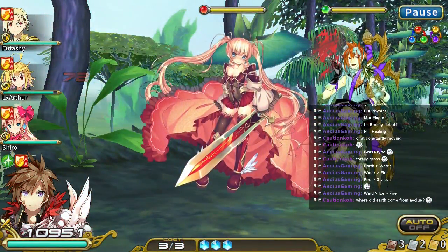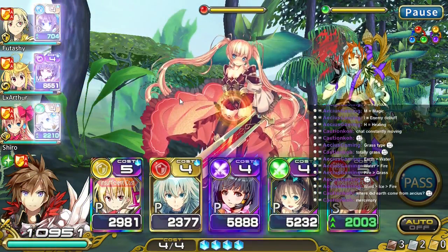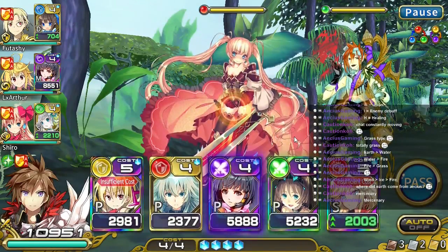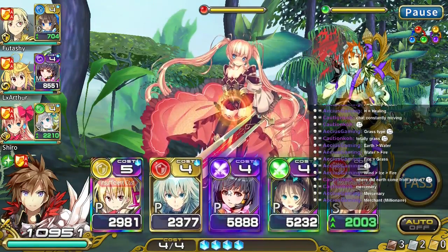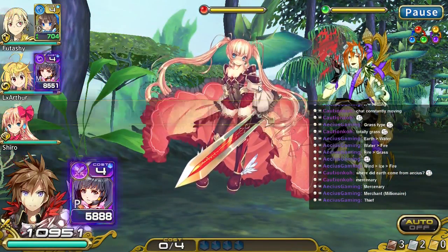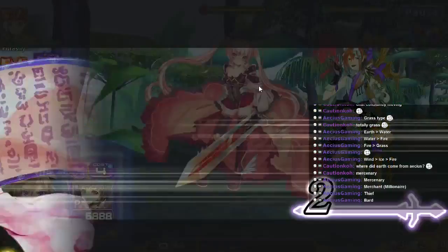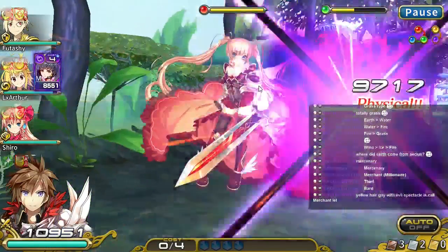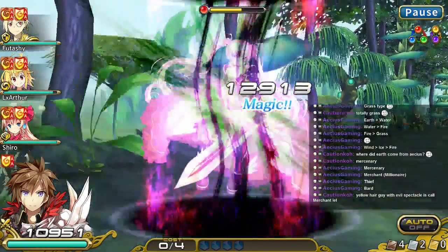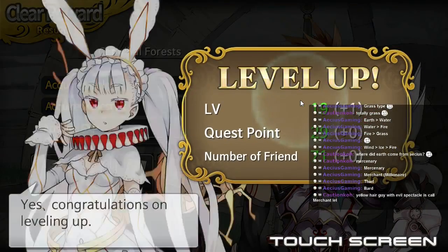Right now I don't have enough cost so I have no choice but to pass — every time you go to the next wave your cost resets to the lowest amount. There are different classes you can play as — I'm playing as a warrior. There are also merchants and bards, so there are different classes for your main character which adds another dimension of mechanics and strategy. I have four costs now — I can use this or this. Teammate has one green, I have one dark — I'm going to use this to kill the grass type guy. There are three classes: mercenary, merchant, and minion air.